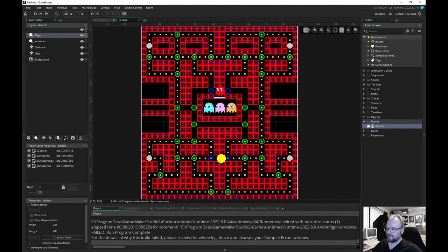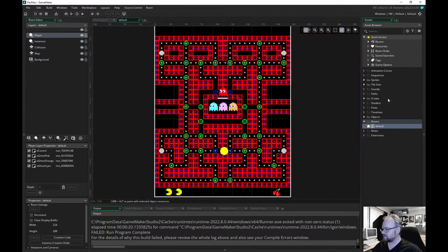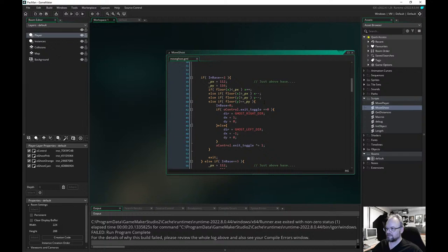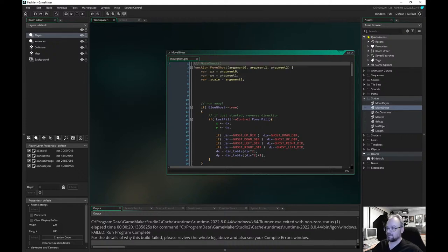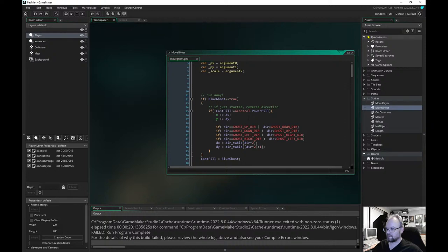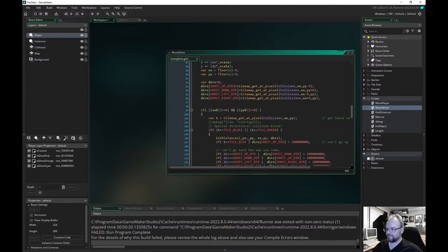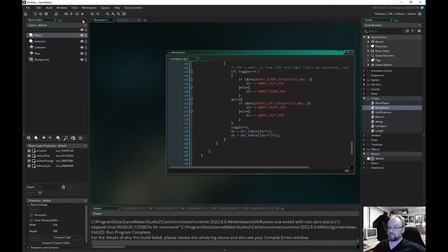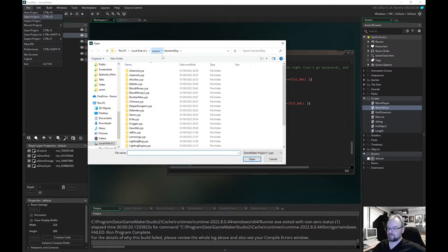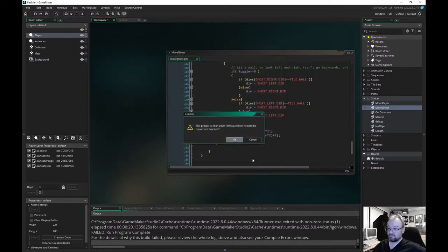This is actually on the marketplace — I went through and changed all the graphics. I can't remember if I changed the map, but you can actually go and get this. There are different rules for how the sprites moved and the ghosts moved, depending on what state they were in and how they ran away. Actually this is up in the marketplace if anybody wanted it. There has been a suggestion to do Patreons that pay for stuff, then give them access to the source for all these things — which sounds like a plan.